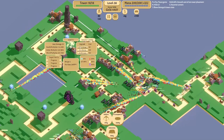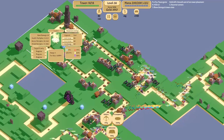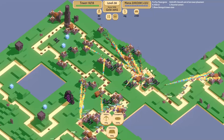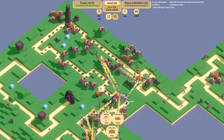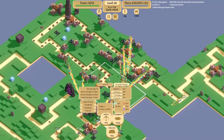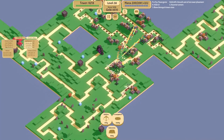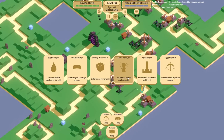Level 2 encampment — this is bad. Level 1 — nothing's reached there it seems. Okay, I think they're all leveled up.